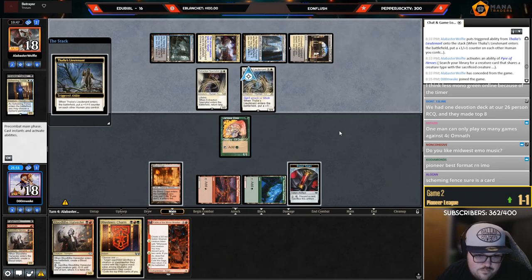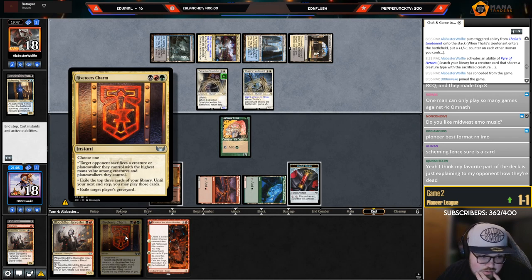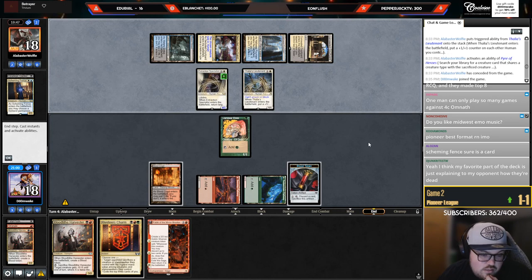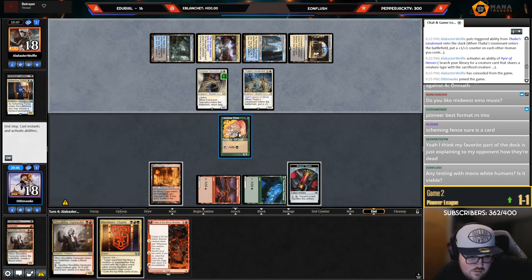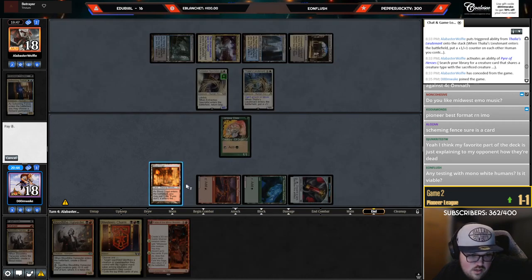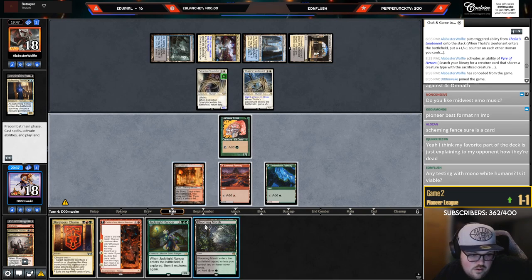They got back Scheming Fence and Lieutenant — okay that's fine. Question: do I cash in the blood token? This has the highest mana value so they would sack this. I just don't know if I want to keep this Blood Tithe Harvester — if I draw a land I could go Harvester plus Charm. Actually I can't because I have two green sources. I'll discard the Harvester — a little awkward. Let's just play Blooming Marsh and pass.